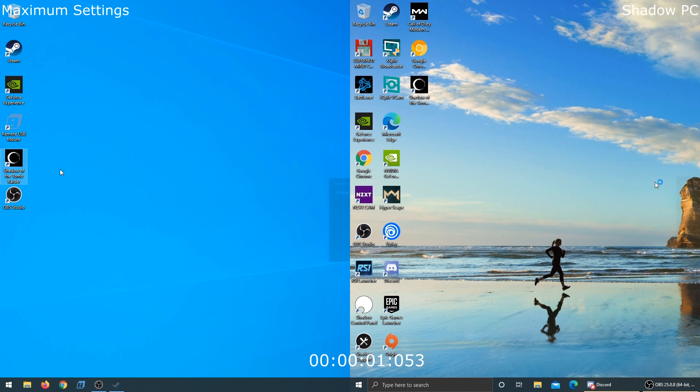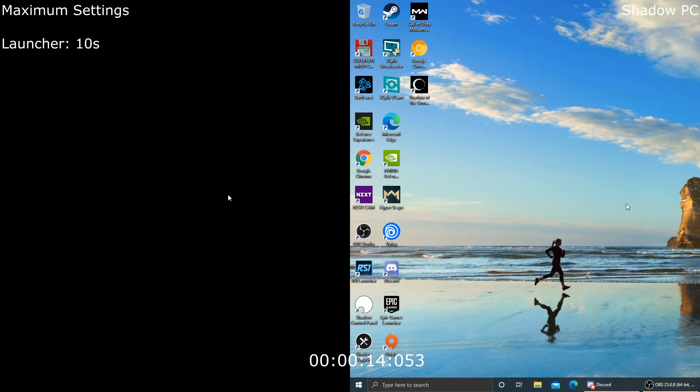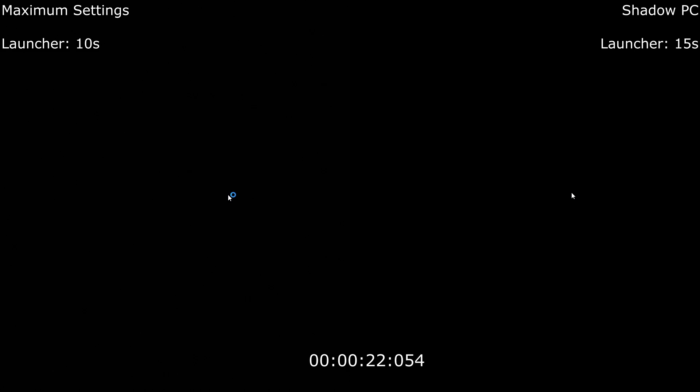Getting under a minute is slightly better. Moving over to the load speed test, both launching Shadow of the Tomb Raider from the desktop. There's a pop-up that took 10 seconds for the launcher on Maximum Settings and 15 seconds on Shadow PC. Not a lot in it — technically Maximum Settings should have a better processor with the Ryzen versus the Xeon.